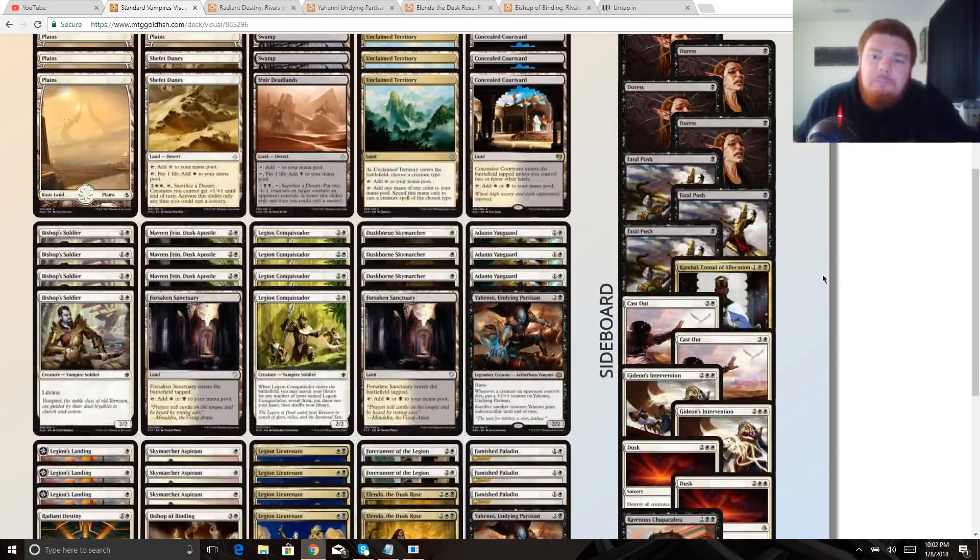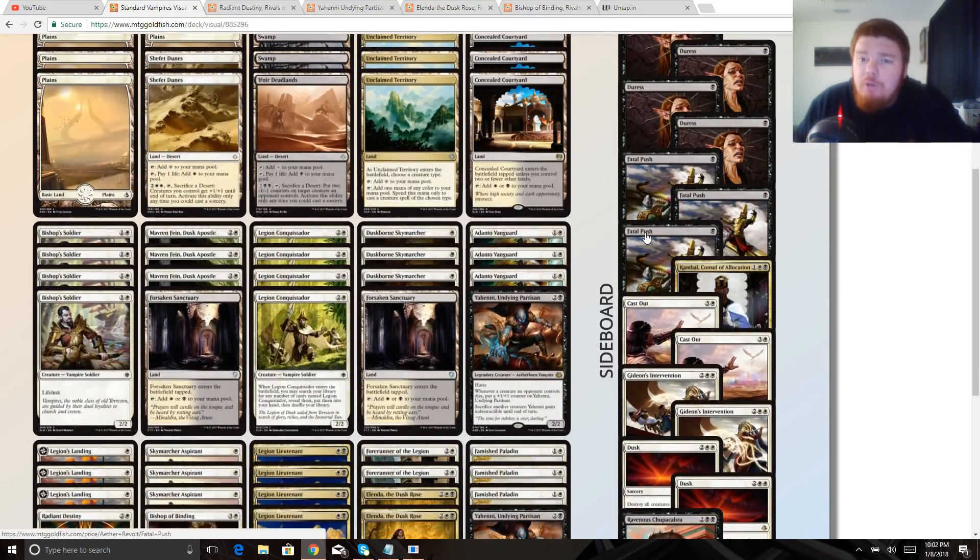We have three Fatal Push — we're not triggering revolt a lot unless we get Yahenni on board, but it's still one-mana removal. This is coming in against mono-red, probably against Temur Energy, just to get rid of threats that can outpace us on the curve, which a lot of them do.